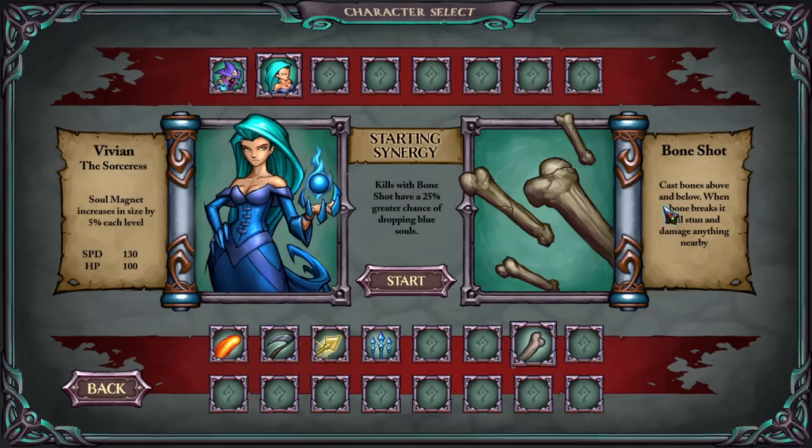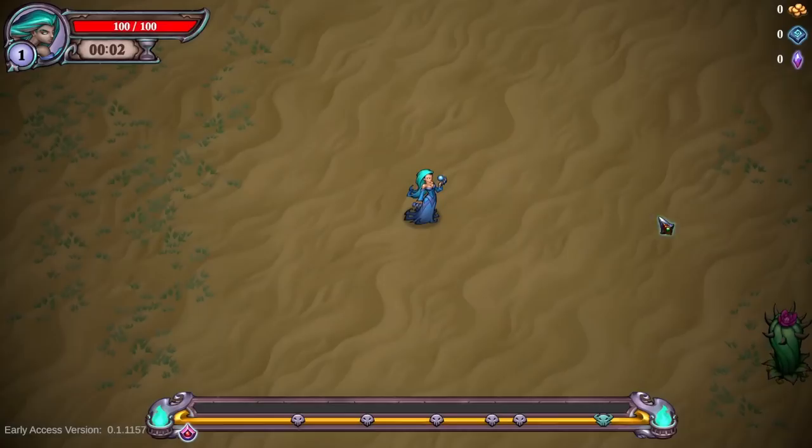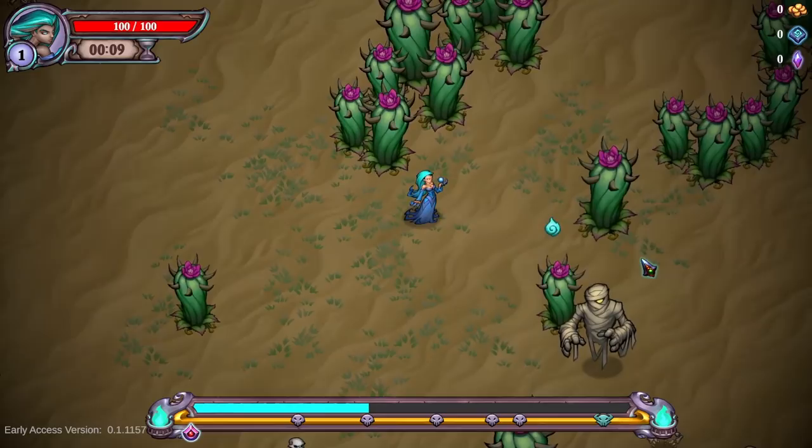This only needed 10 to upgrade while others need 40 and 50 — I guess this is supposed to be the first weapon. Increase rotation speed — yes. Let's go again, same character. What does this do — cast bones above and below; when the bone breaks it will stun and damage anything nearby. I'm going to pick her. Kills with bone shot have a 25% chance of dropping blue souls. We're going with this as our main weapon and the bones as secondary.